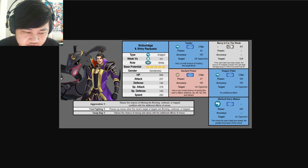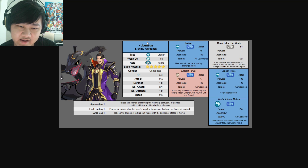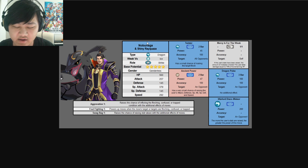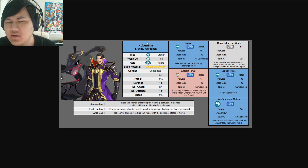Going over its passives: Aggravation 1 increases the chance to flinch with Twister, which is an AoE flinch — so even if you're not running this unit as a striker, running it as an AoE flinch unit is still really good. Foul Fighting 1 gives an extra 10% if the target is flinched, and Swag Bag 1 on Ancient Power. Overall, it's a pretty interesting striker that you could also turn into some kind of AoE flinching unit, sort of like Steven.